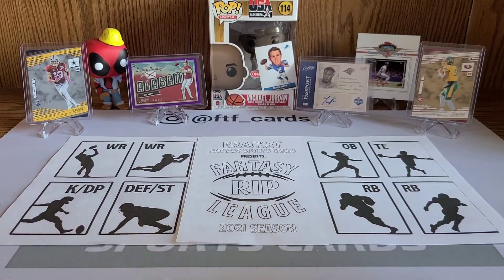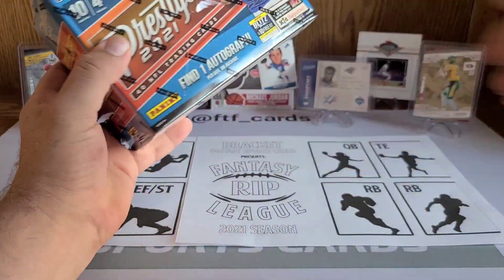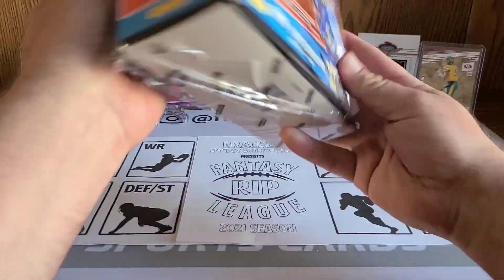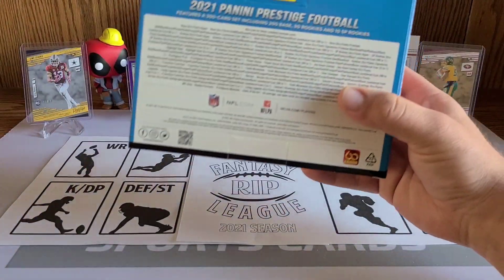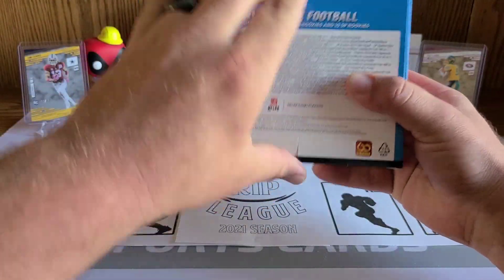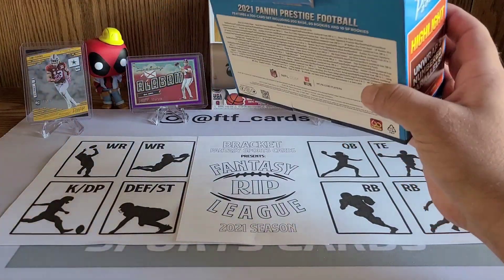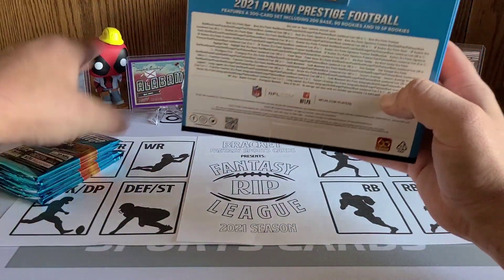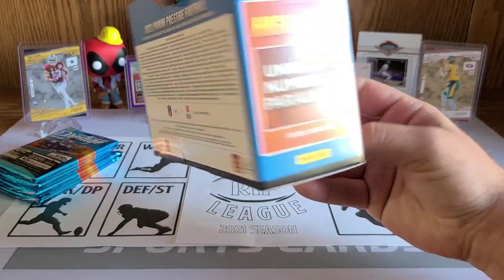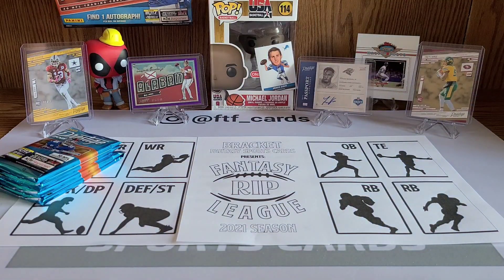We're going to go ahead and rip into this mega box today. The league is going to be a lot of fun — Hasa Cards is in it, Spurs Cards 21 is in it as well, some bigger channels than me, which is exciting. This is a Prestige mega box off the Target website; I have not seen these available anywhere else. You get 40 cards per box, you're going to get an auto, and about five numbered cards per box — these things are loaded. If you have the chance to get one, I'd highly recommend it.